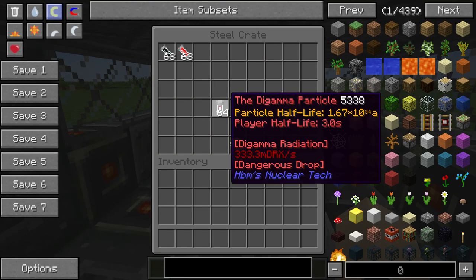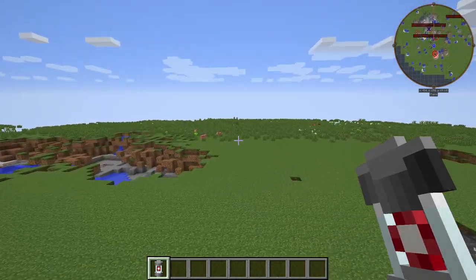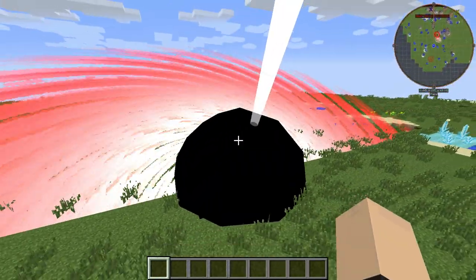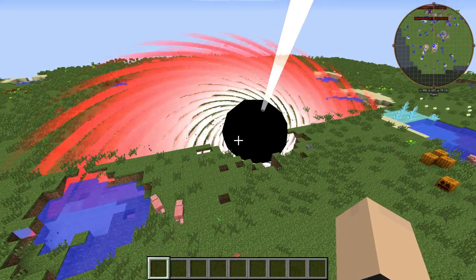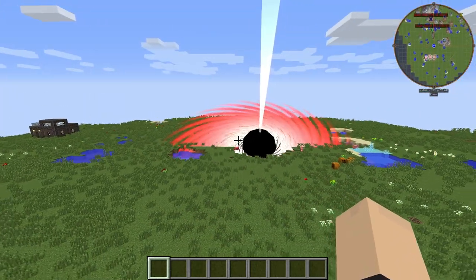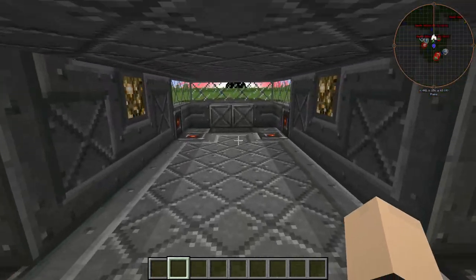Next we have the Di Gamma Particle. It's got a half-life. We're only going to throw one of these because I have no idea how powerful it's going to be. Oh! That's what that is. Oh my god. That's ridiculous. Look at the size of that. I'm just going to let it go. Don't drop that in your base. Don't drop any of this stuff in your base. It's not a good time.